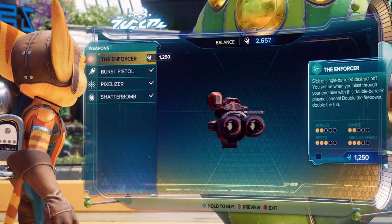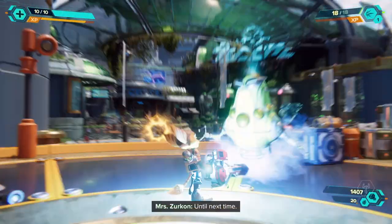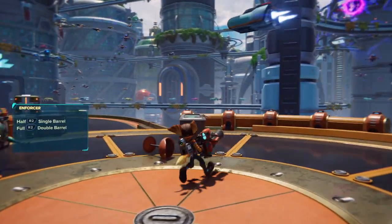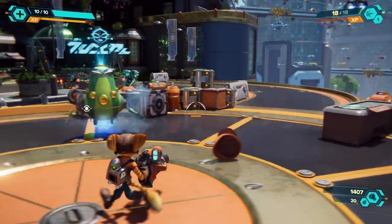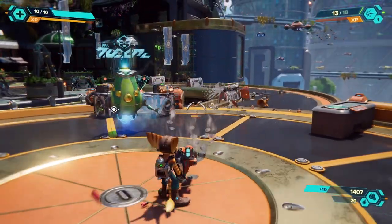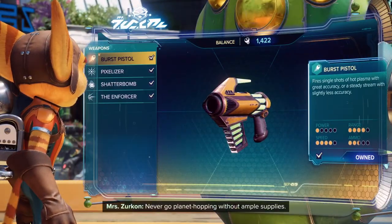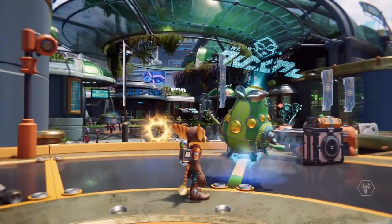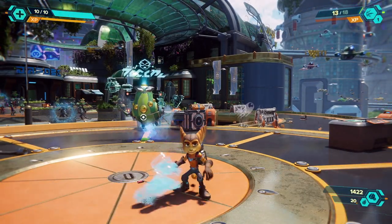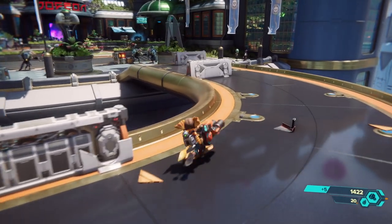Now we can grab the Enforcer and see how it feels. This one has a half press — interesting. You can do like two shots on a full press. Nice. Do you want to try the haptics on it? I'm fine. I guess they don't sell anything over here anymore — maybe they just re-upped it.